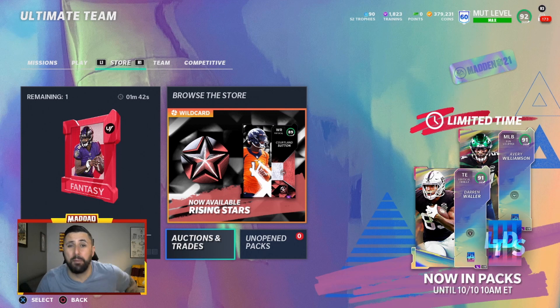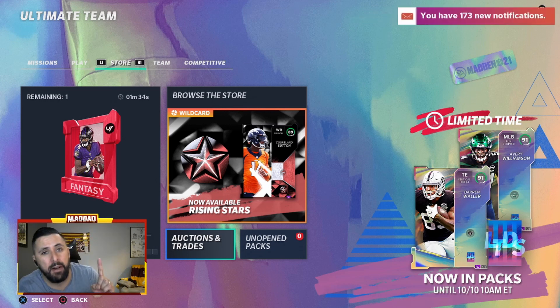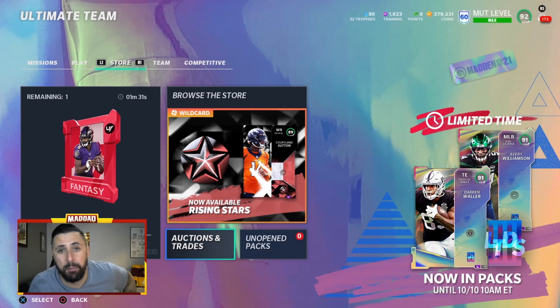Obviously we get a free one from the solos today — there will be 32 solos dropping. It also takes one 86-overall or above Team of the Week player, four 82-overall or above, and nine of the small 78-overall or above. So there you have it guys — the Team Standouts are coming today.